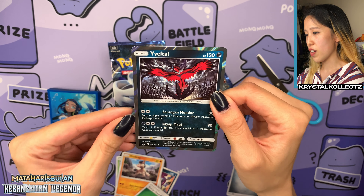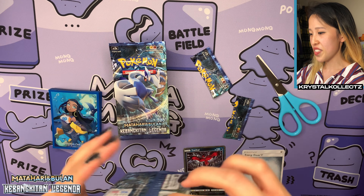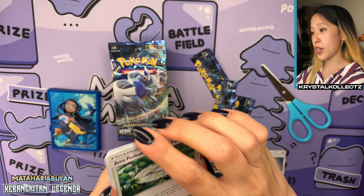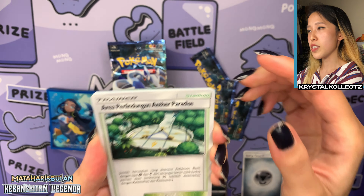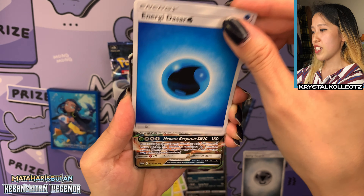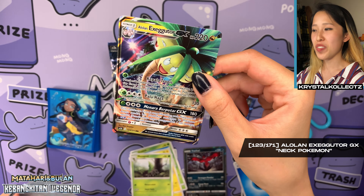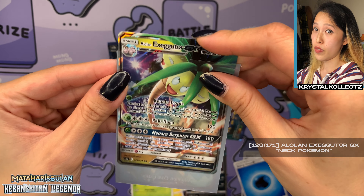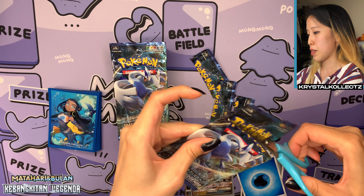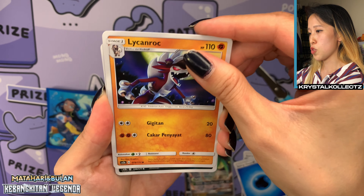We got an Evil Tall holographic — very nice. Sarangan Mundur. I'm going to keep the holographics in a separate pile from the energy cards. Hopefully we'll get our shining of choice today — you are guaranteed at least one shining card. We have Scraggy, Pancham, Dartrix, and Psychic Memory. Also featuring Cell Valley — a nice little walk down memory lane with Sun and Moon. And the Indonesian cards are manufactured in Japan, so they share the exact same card quality as Japanese cards.